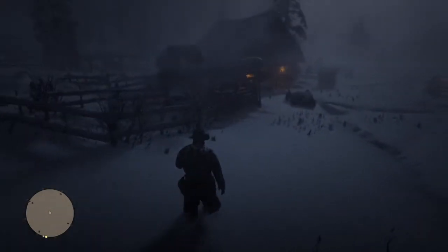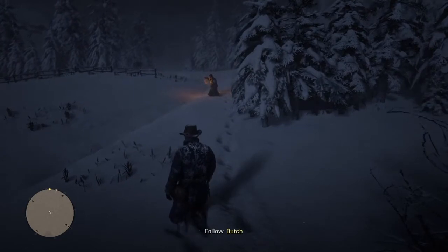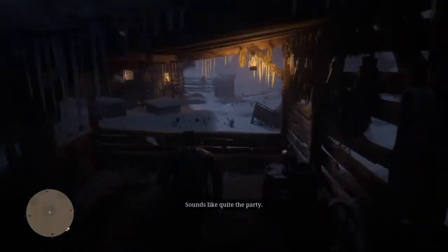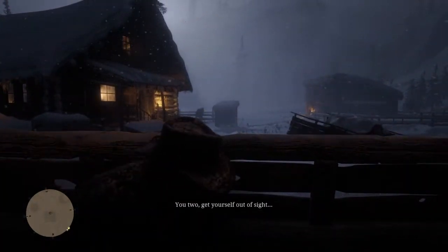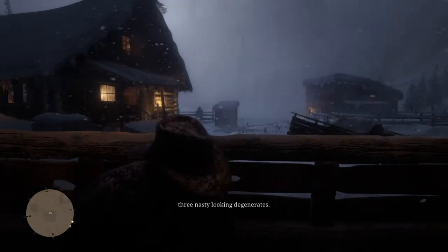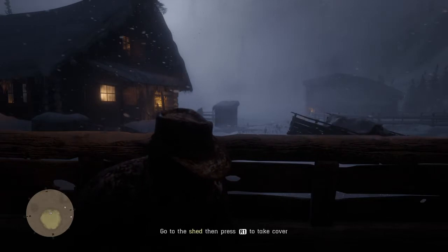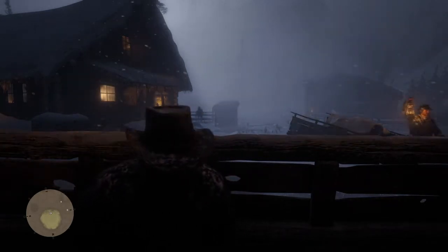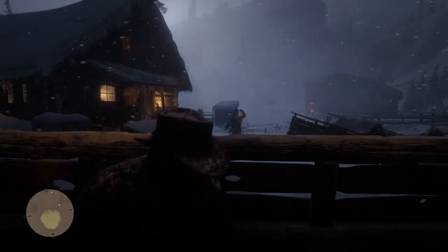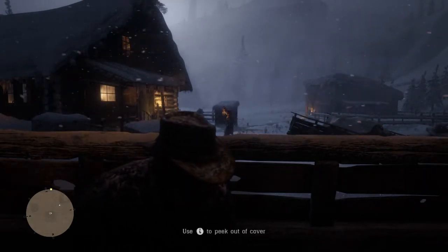We arrive at the house properly this time, actually doing the mission. I'm speeding off ahead. It tells me to follow Dutch so I return to him — there he is, the snake, taking his time. So I start jumping because, you know, Arthur's new to the gang. We're waiting for Dutch to do his thing. We're behind the shed. There's Dutch, walking slowly to the front door. We see Micah hide behind the little wagon thing.